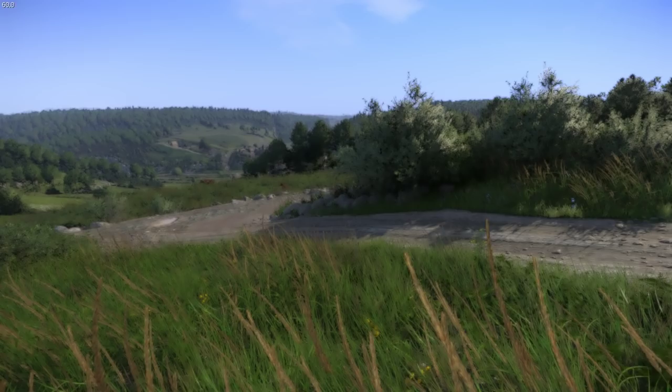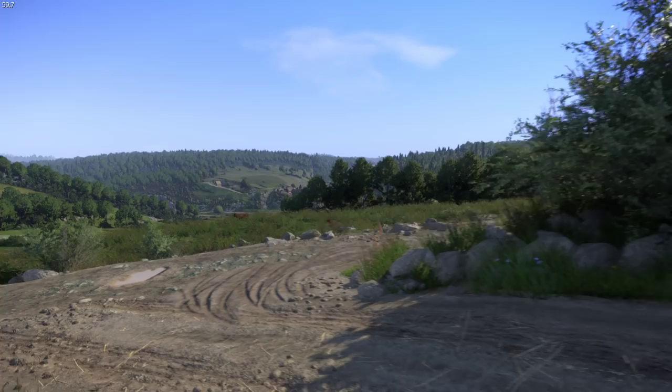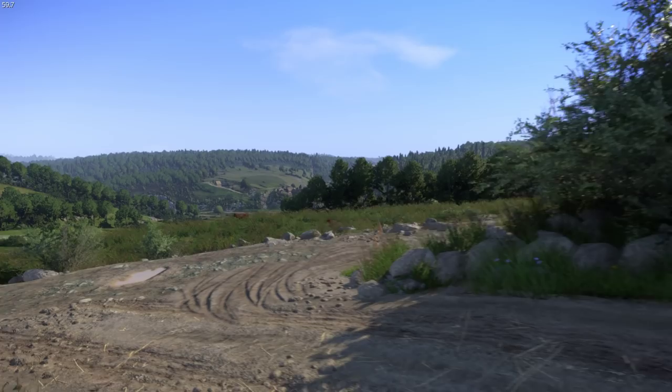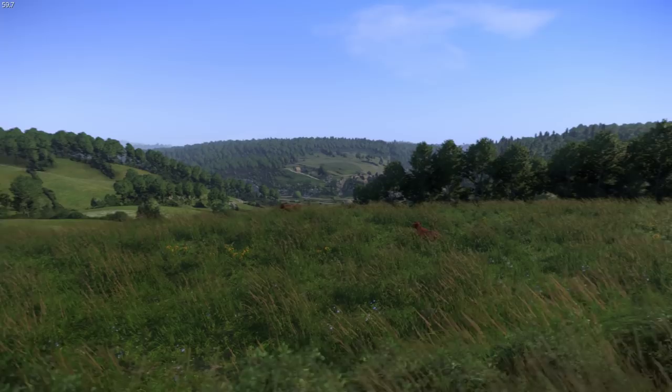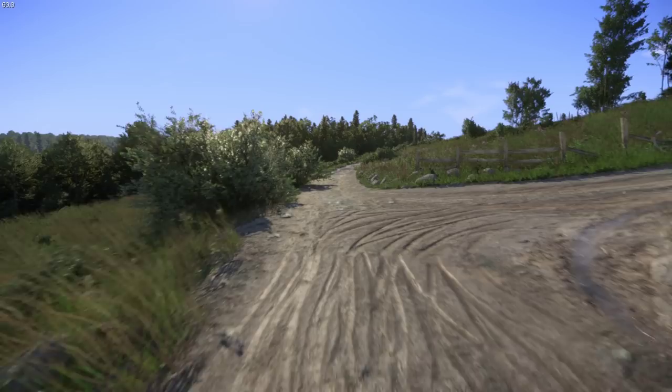I don't think you see a super noticeable difference compared to the very high settings, which runs perfectly fine for me. But this ultra-high mode has a couple of effects created for experimental hardware. I'm also running the Apex ENB, which was released only a couple of months ago for Kingdom Come Deliverance — the ENB binaries were not available for quite a long time for this game.